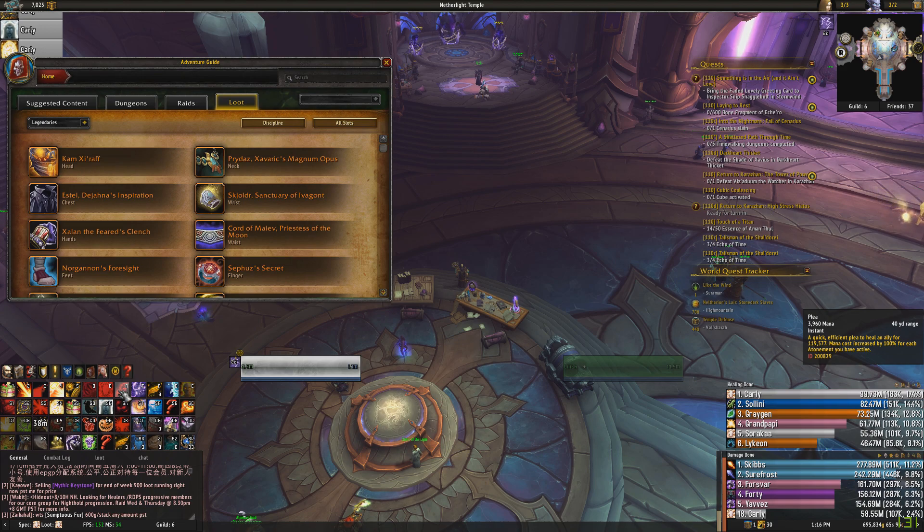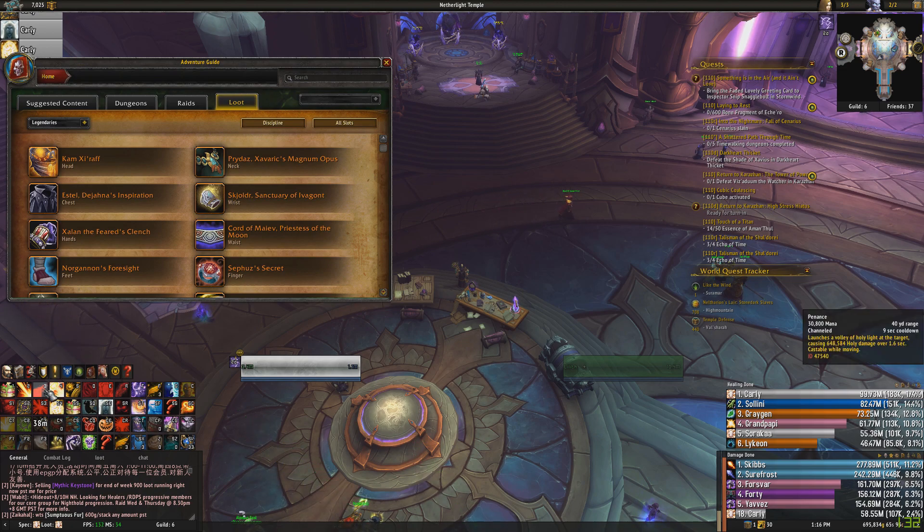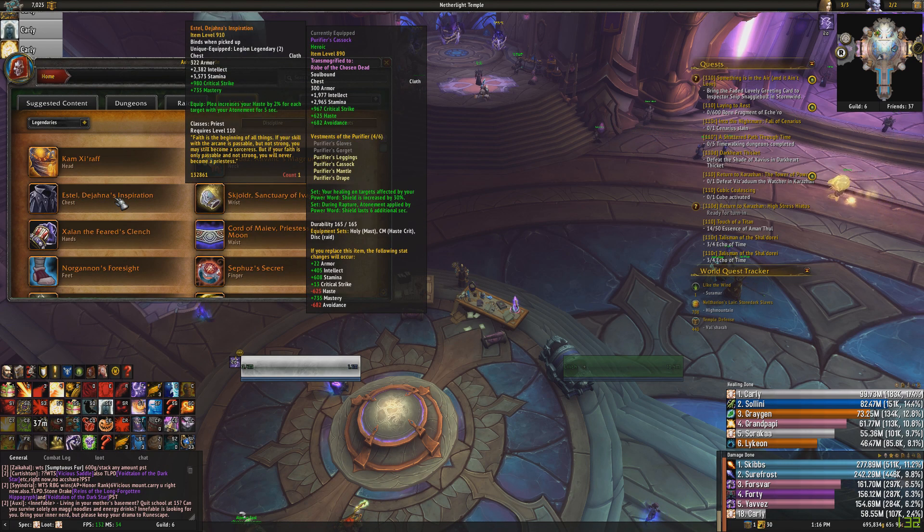At 20 stacks, Plea costs almost 80,000 mana, so you have to weigh up what that haste is actually going to do at that point. Smite isn't affected by haste except for the cast time, so you don't actually gain that much from haste once you've put out all your atonements — well, you can get out more Smites, but it depends on how much damage is going out. That's why Estel isn't top tier — there are situations where you just don't use Plea.